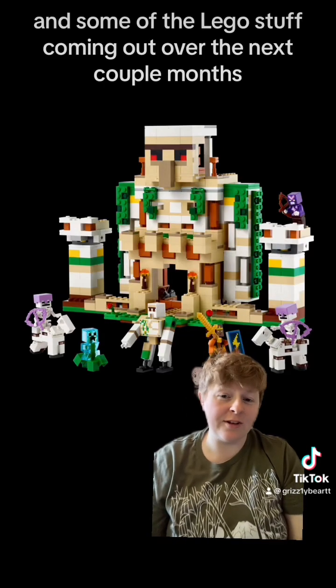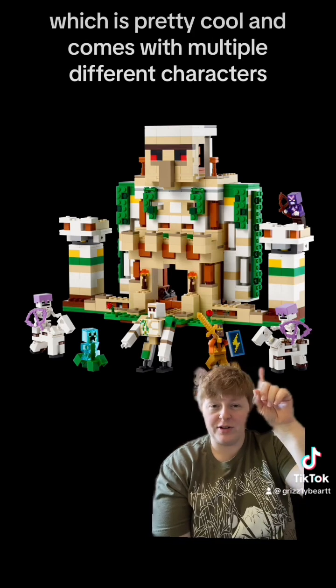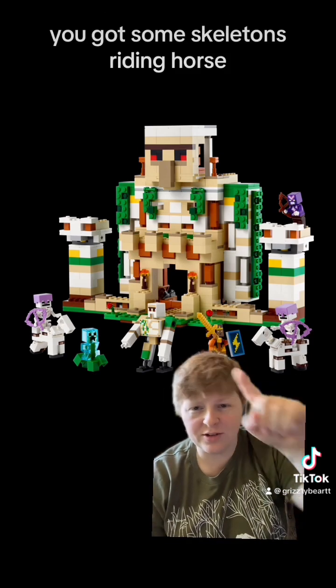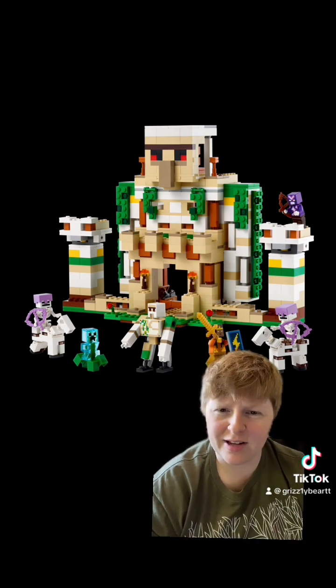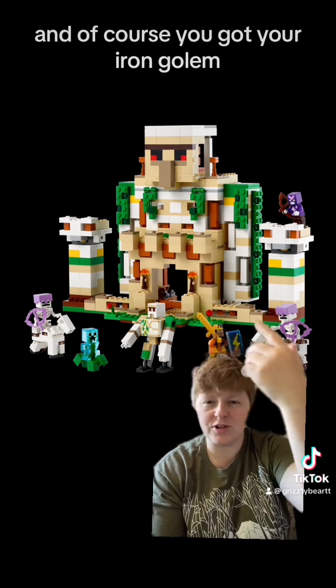And some of the LEGO stuff coming out over the next couple months. First up, we got this Minecraft Iron Golem Fortress, which is pretty cool. It comes with multiple different characters. I don't know if that one at the top is an evil one or someone all dressed up. But you got skeletons riding horses, and of course you got an Exploding Creeper — I don't remember what it's called when it gets hit by lightning, an Enhanced Creeper, I don't know. And of course, you got your Iron Golem.